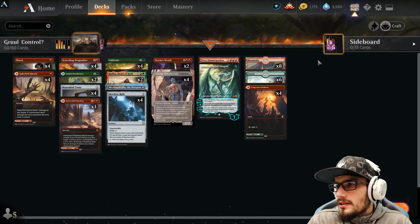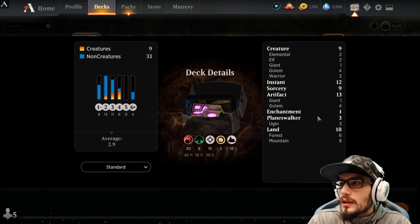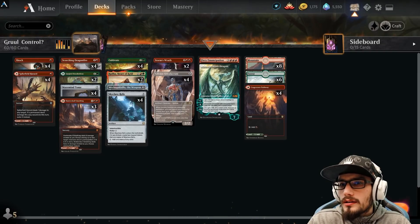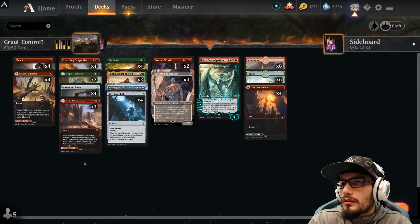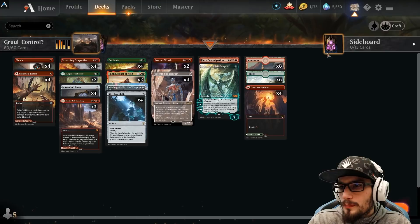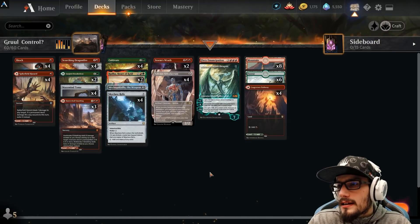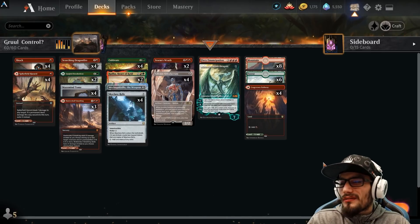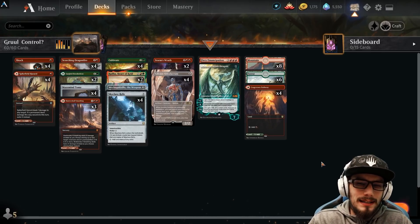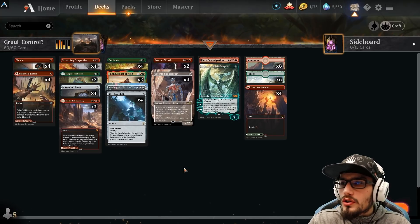We've got some pathways and some forests and mountains to fill everything up. We're sitting on 18 lands, but take note of the Hazards, take note of the Smashings — so there are more land in there, the Florheons as well. The relics are also a form of mana, and so is Cultivate. You shouldn't have any land problems — we played six games and not once did I have land issues, even though there are so few.